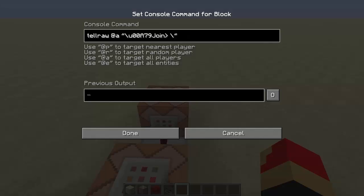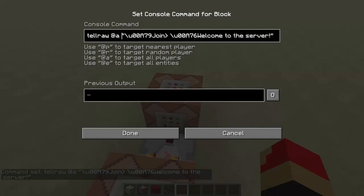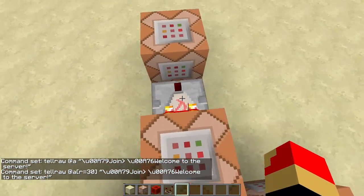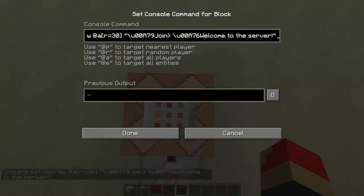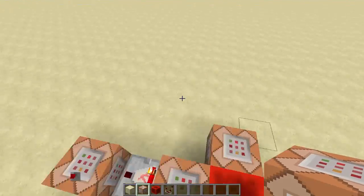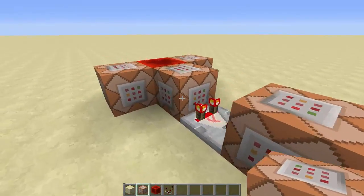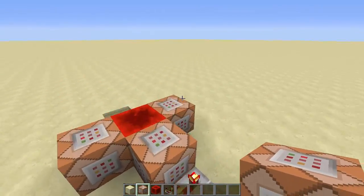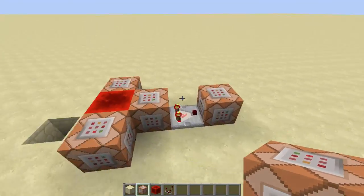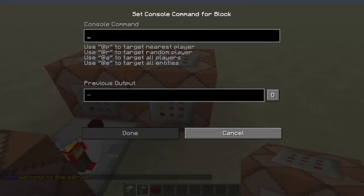If you just want to send a simple message like welcome to the server: /tellraw @a r=30, then \u00A776 welcome to the server — and we'll need to do @a with a radius of 30. So now as soon as someone joins, they will get sent a message: 'welcome to the server.' You can also give them potion effects or other things helpful to new players.